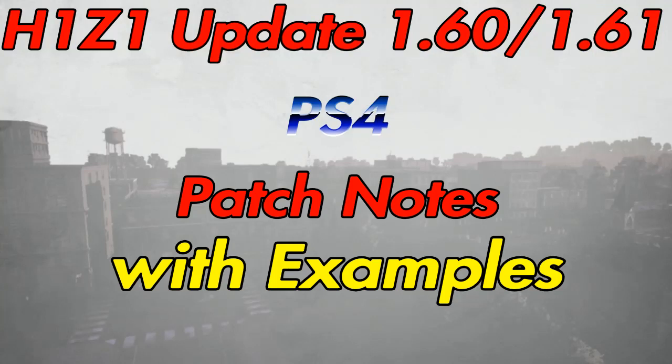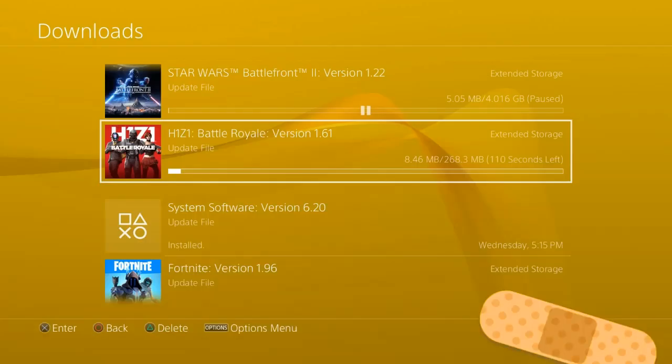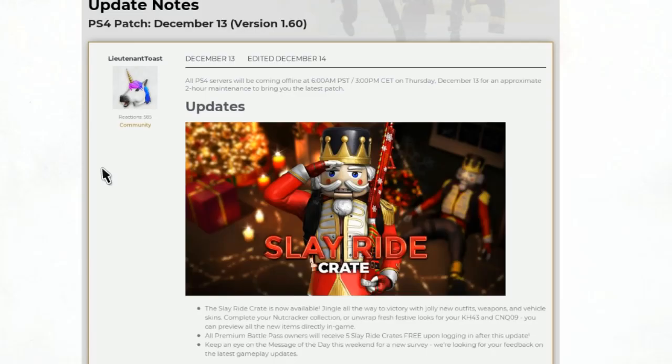Hello, this is Cronon here with an H1Z1 update video for version 1.60 and 1.61 for the PS4. I'll be showing patch notes with examples. Version 1.61 was 268.3 megabytes, but they didn't really have the update notes for that. So on December 13th they came out with it and it says the sleigh ride crate is now available.